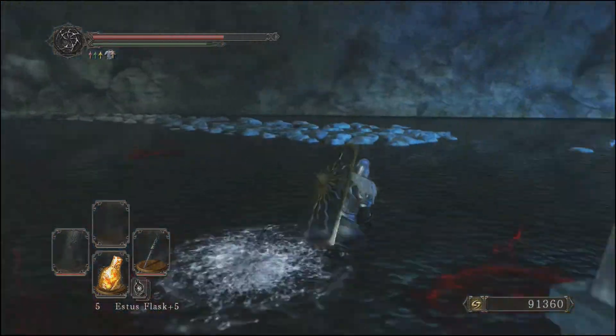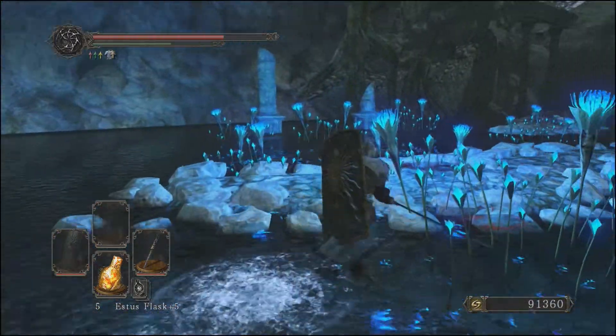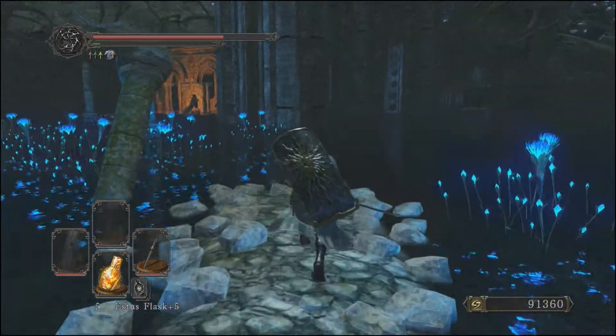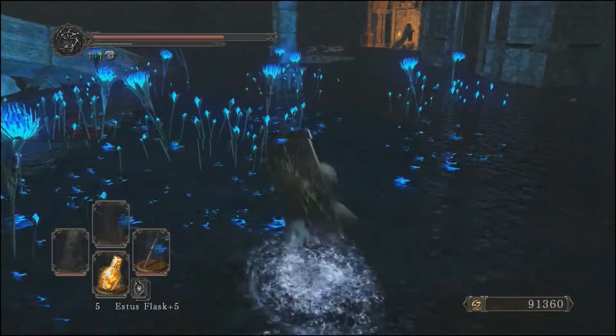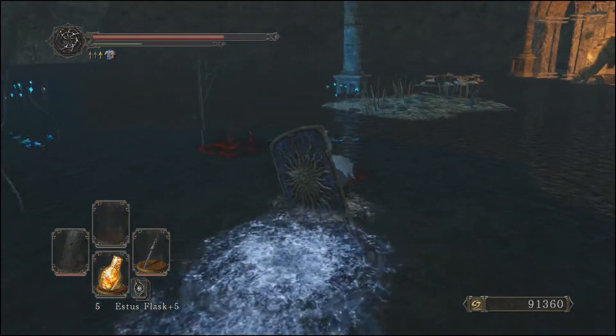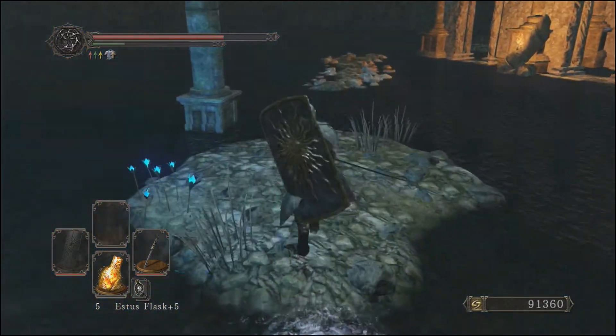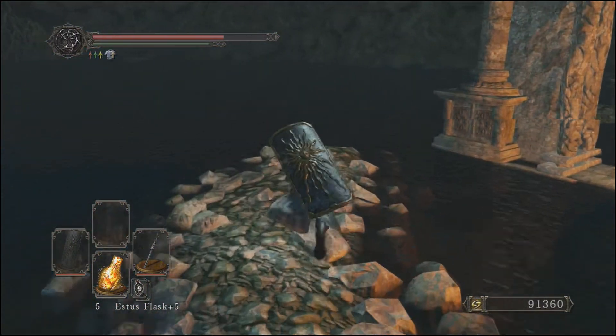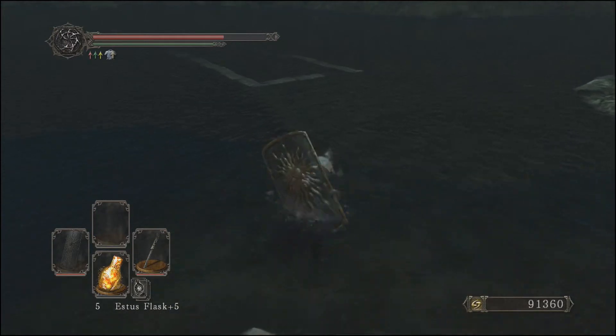So go ahead and take him down, then head to the second bonfire in the Shrine of Amana. Just out of the bonfire and past this rock way — there's going to be some enemies, I've already killed them just for ease of the video. Just go through the water here and you see the second pile of rocks. We're heading over to this side; there's a path, it's kind of difficult to see, but there it is.